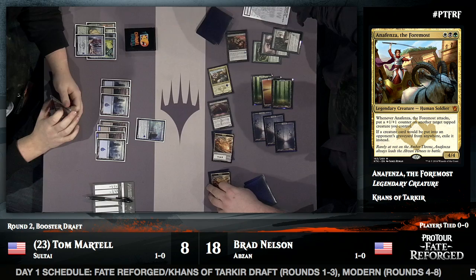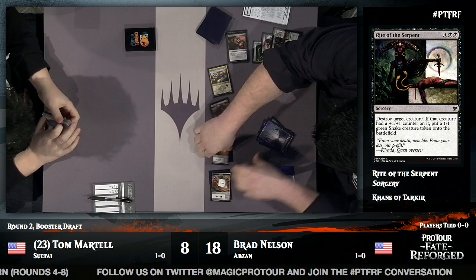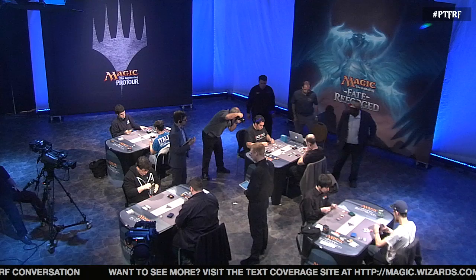Brad declares attackers. The Lotus Path Djinn is exiled because of Anafenza's ability, and Brad gets a +1/+1 counter on another creature. Tom scoops. Brad reveals his morphs at the end of the game: a Sage Eye Harrier and a Kintree Warden. Both players had mana trouble in that game.